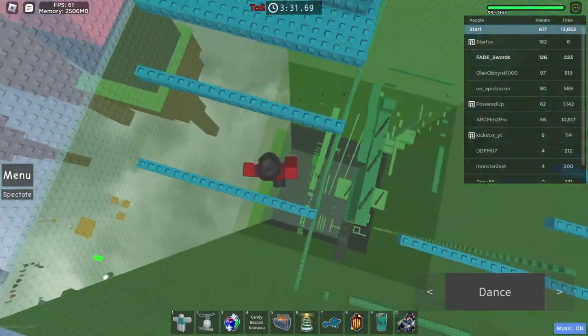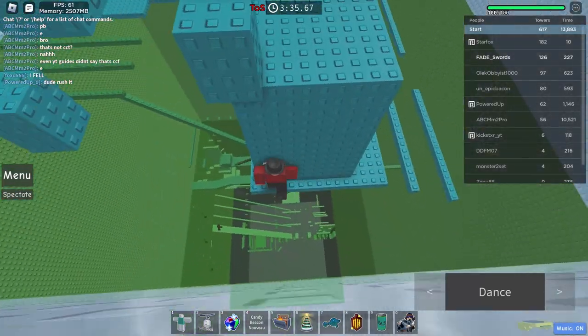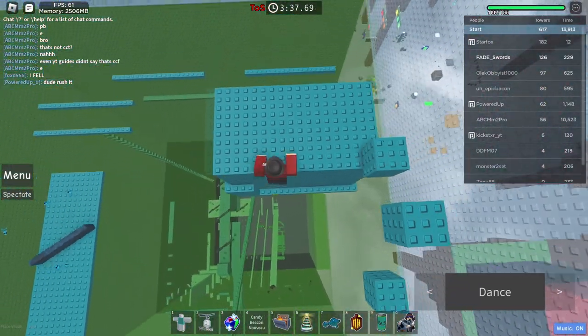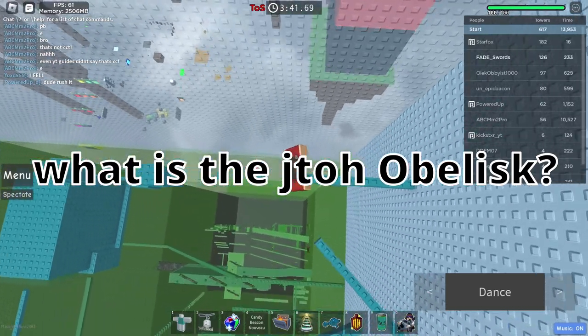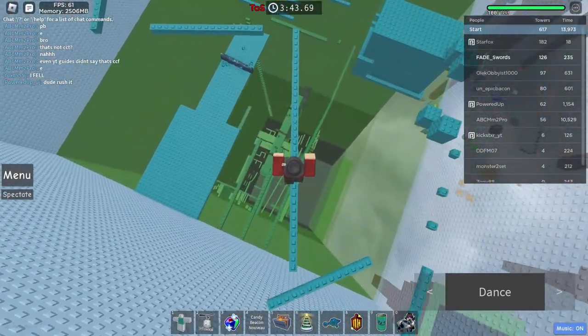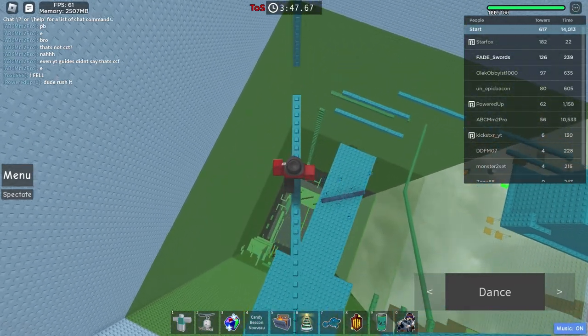It might not be such a crazy idea to think that the two other sub-realms could release sometime this year or a bit after, and the Obelisk might be available to unlock. So let's talk about what the Jato Obelisk is. It's sort of a mega-cellular, supposed to range from 30 to 50 floors. It may have two checkpoints, and beating it could give you three tower points.